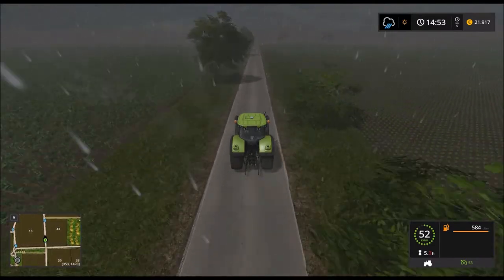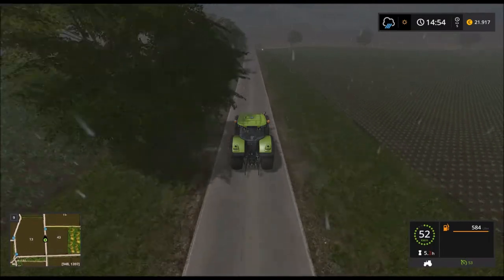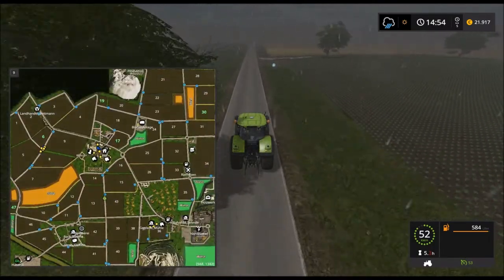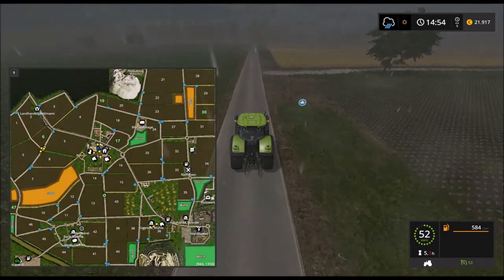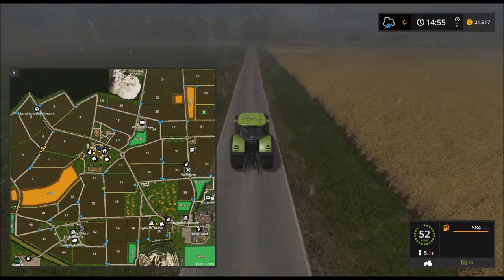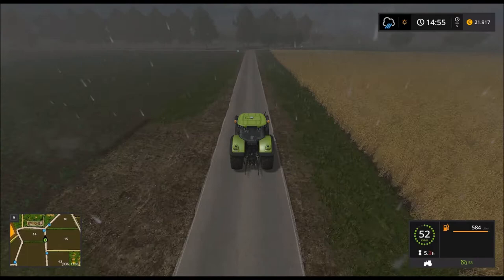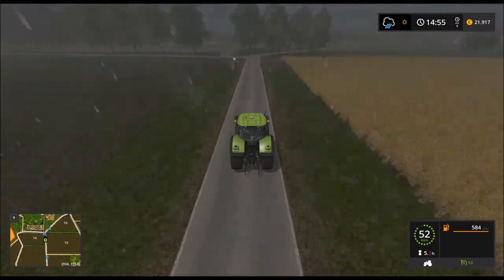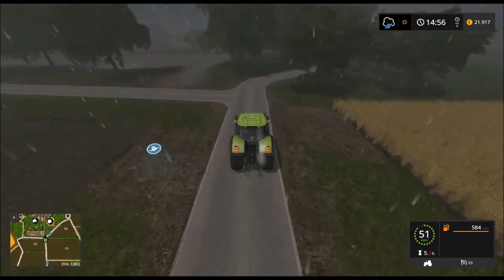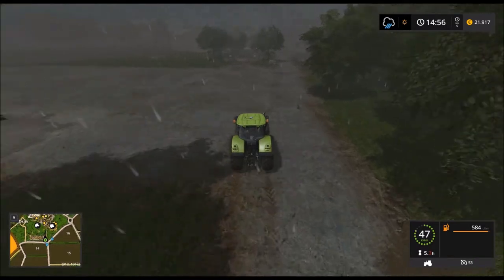Wir werden heute unser Equipment für Ballenproduktion Richtung Schafe verlagern. Hier auf der Karte rechts unten bei der Mühle haben wir noch ein bisschen Grünfläche. Die werden wir heute bebauen, nach Möglichkeit mit einem Solarunterstand. Dann kriegen wir sogar noch ein bisschen Geld dafür, dass das Zeug da rumsteht. So ist der Plan.